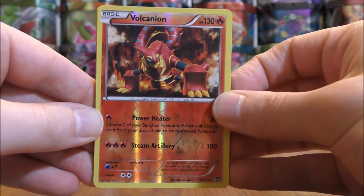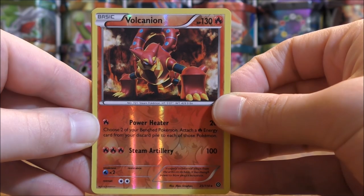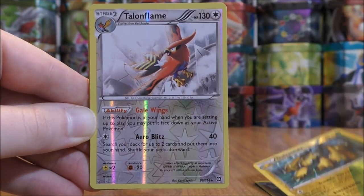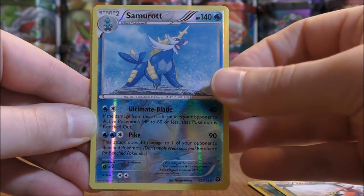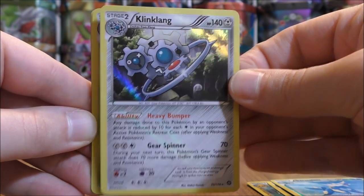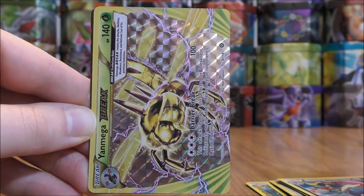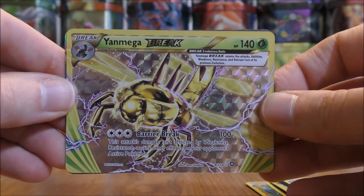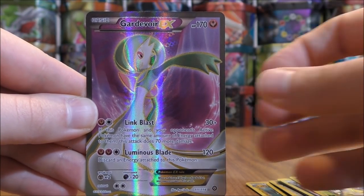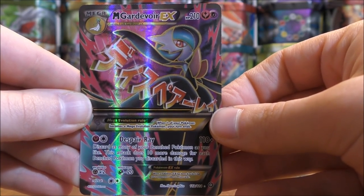Lots of good cards to summarize out of this 15 Booster Pack opening. Was able to pull 4 Rare Reverse Holos: Volcanion, Galvantula, Talonflame, and Samurott. Was able to pull 3 Rare Holos: Klinklang, Shiftry, and Bisharp. One Break card: Yanmega Break. And then 2 Ultra Rares, both Full Art: Gardevoir EX Full Art and Mega Gardevoir EX Full Art.